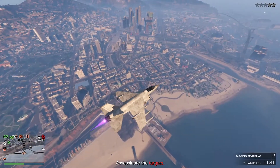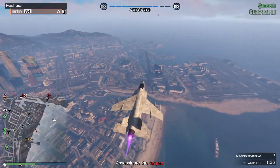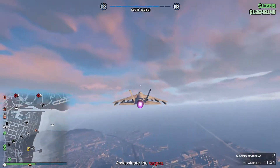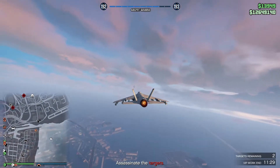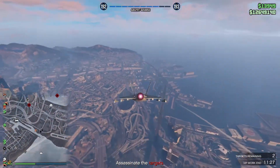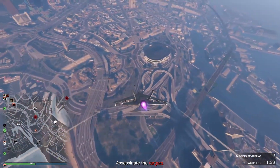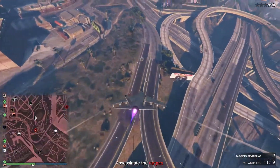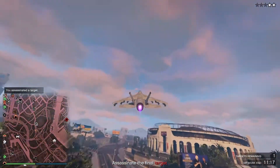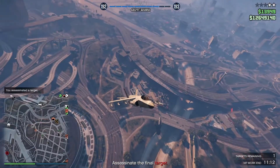The only thing you have to worry about at this height is sniper rifles, and typically they won't be much of a threat unless they have explosive rounds. Maintaining your altitude is very important — it allows you to dive bomb your enemies. As you can see, I was able to kill him and pull up right away, and I'm back to a safe height already.